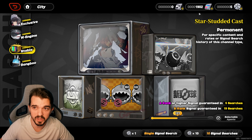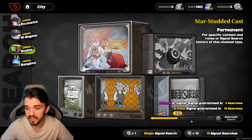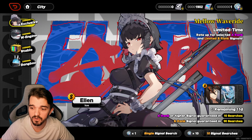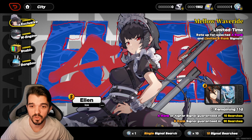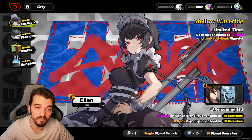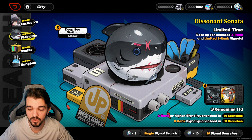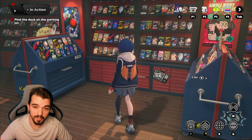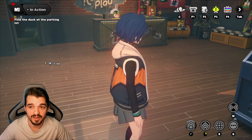The special and most important tip is not to spend any polychrome on the standard banner, because it's a permanent banner — it's going to last forever. Eventually you'll get master tapes and can do those summons. Save all your polychrome for the limited banner. If you really want Ellen, go for her; if not, save your polychrome for the next banner. Or you can go for the engine, which is really good for Frost characters coming up. You can get her completely free to play, as I did.